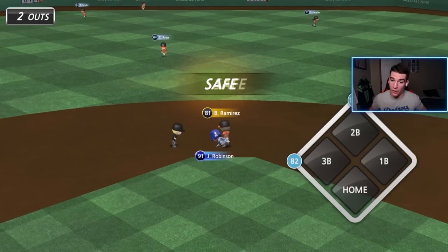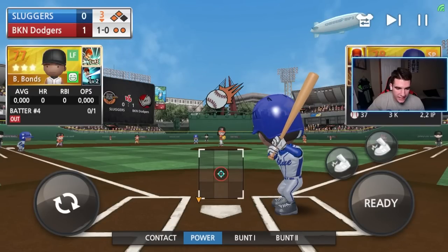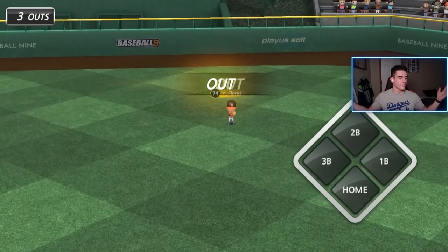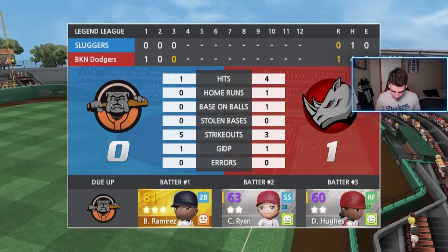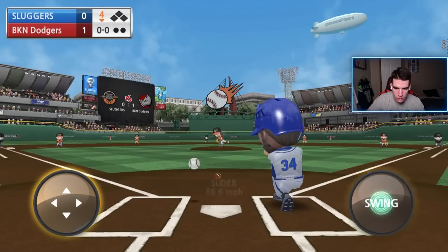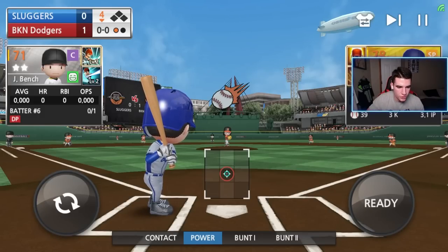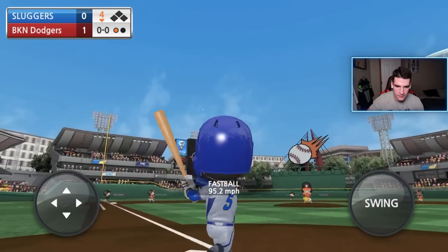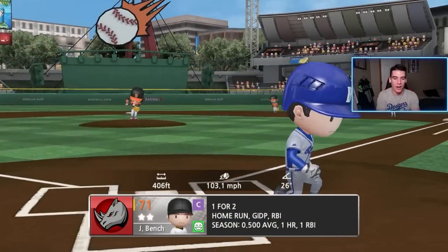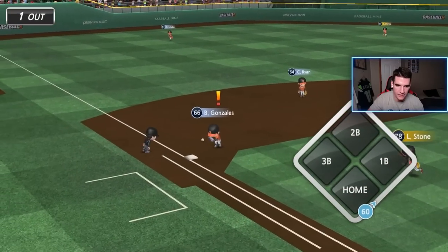Man on second and third, two outs. Barry, I need you to come in clutch — just drive in the run, I don't care if it's a home run or not. He's got like 90 power and we're just popping balls up today. David Ortiz back up — can he do it again? We get the slider and sadly it's right to Gonzalez. Four hits but nothing much to show for it.